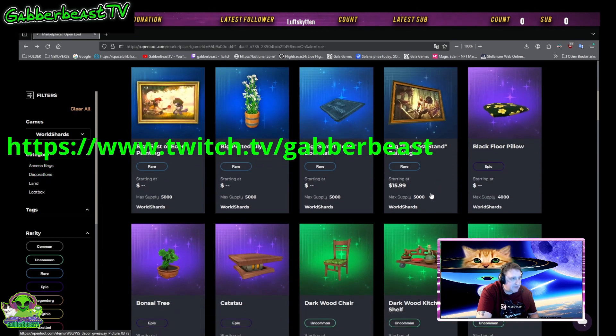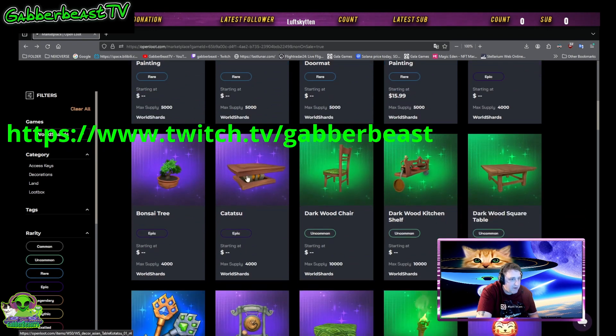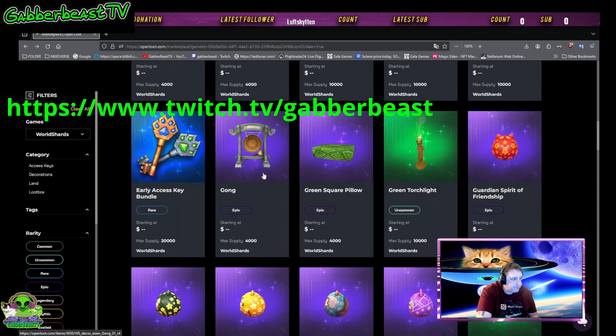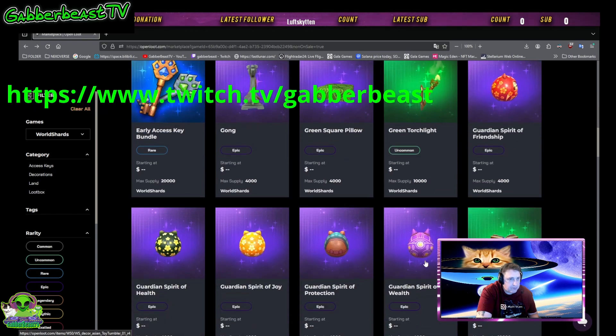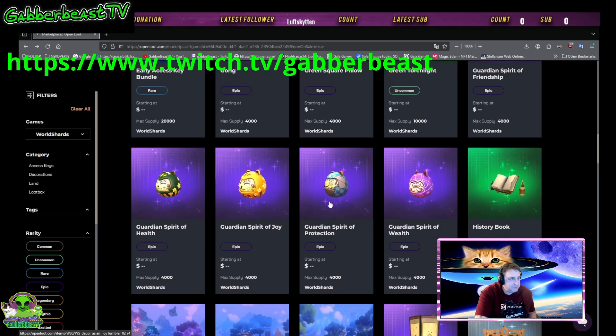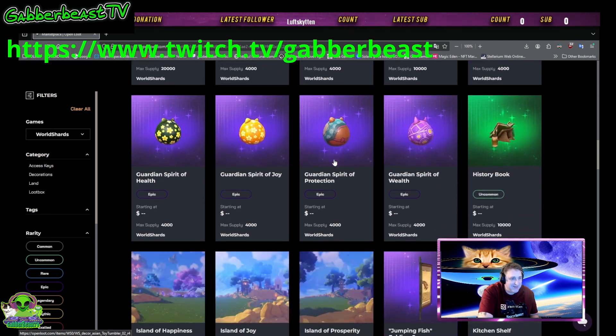Lots of decorations to give you comfort, and it tells you the max supply. More decorations — these are Miyako decorations. They look cute, the Miyako decorations.